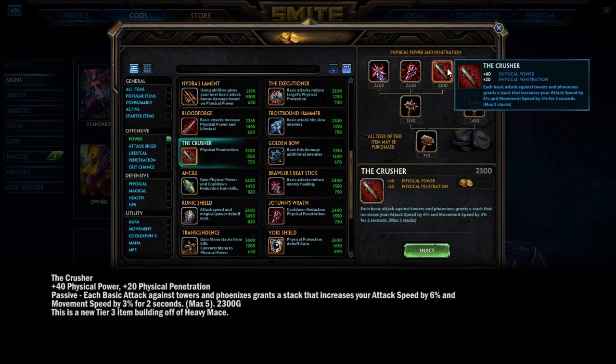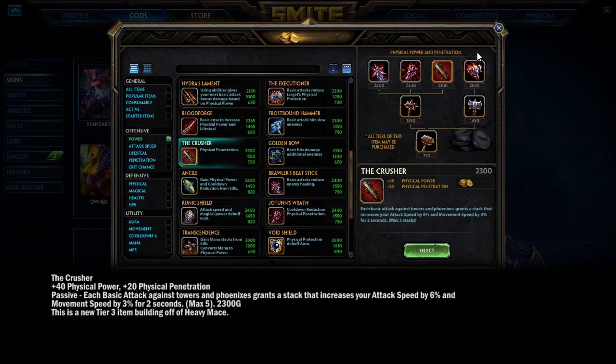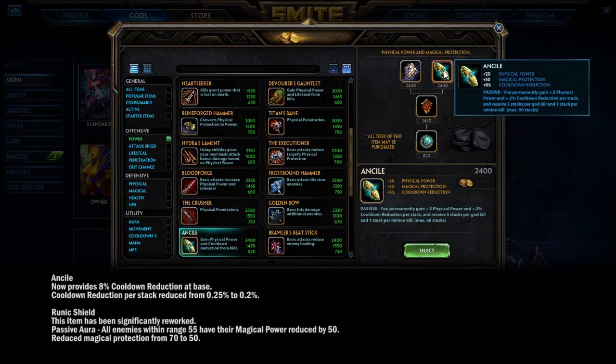With so many items being cheaper, you can consider building toward one direction and then pivoting to a different style as the game changes tempo. Anserak got an interesting change too: you now get 8% cooldown reduction when you buy it, and another 8% from stacks — so overall it went from 15% to 16% CDR, which is a slight buff.